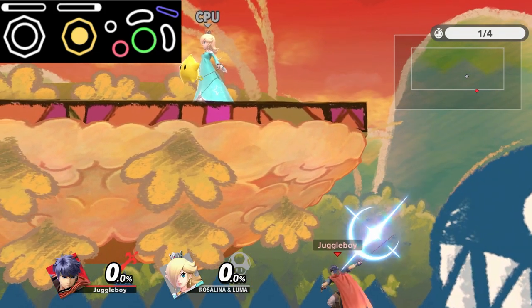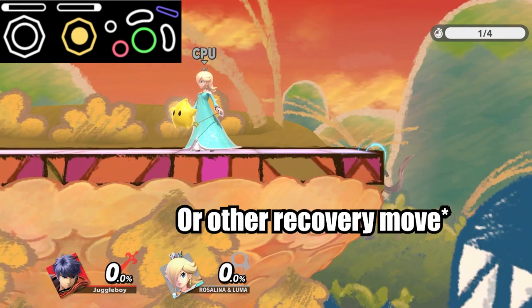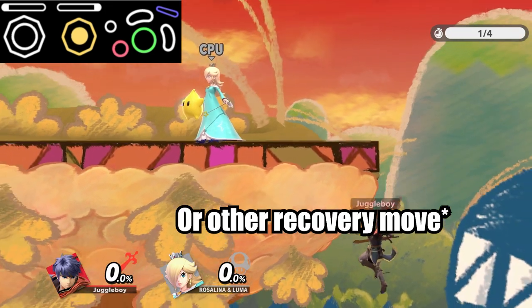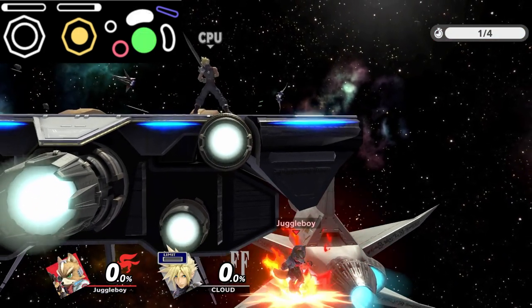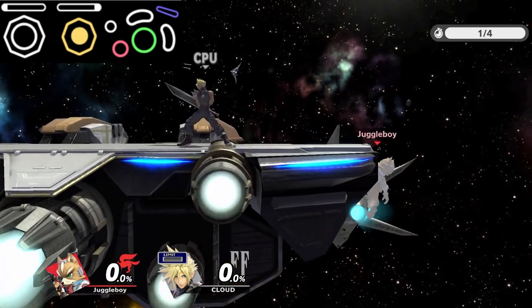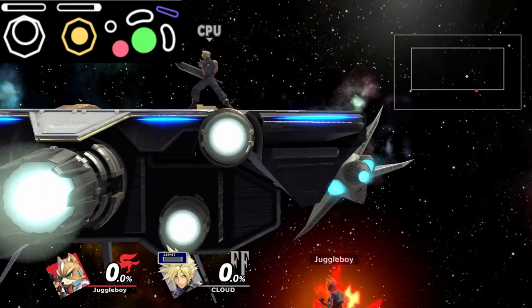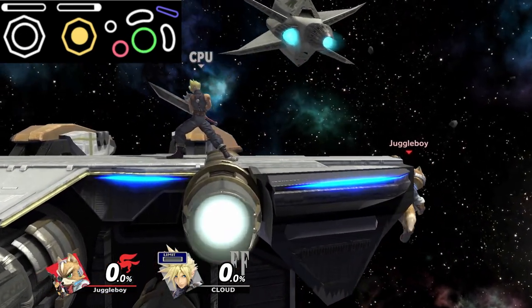In this case, we're taking advantage of the fact that during most characters' up specials, you have a big window in which you cannot perform an action. For example, when Fox uses his up special, he can't cancel it no matter what buttons are pressed — you can just mash buttons all you want and nothing will happen. This won't apply too much to some characters, but most characters have something like this when they recover.